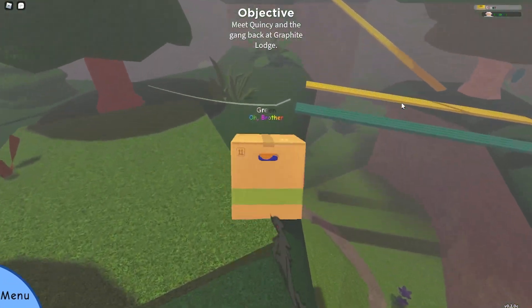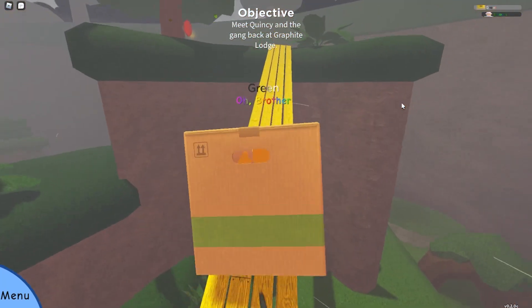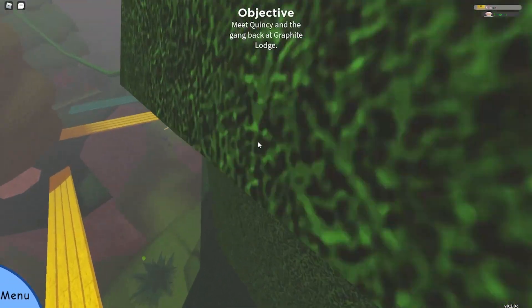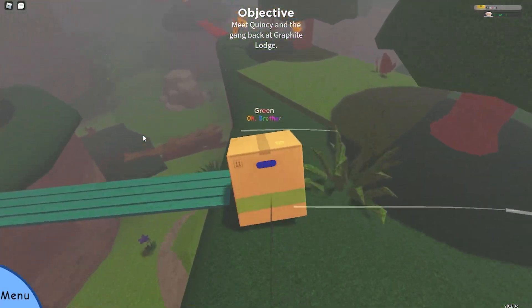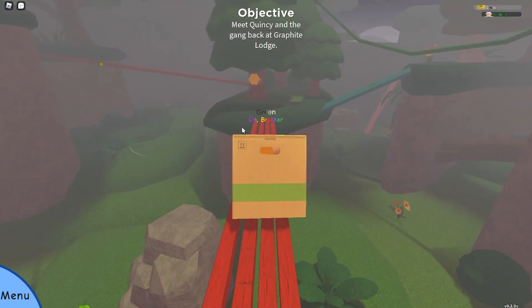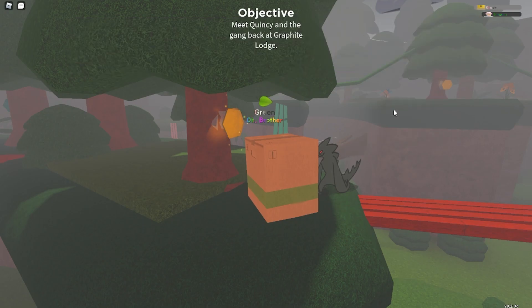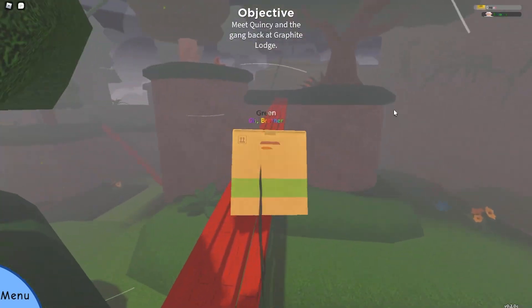Then it'll open up and you can go up here and hit the red button. Once you hit the red button all these bridges will disappear, but once you enter the portal they will reappear when you come back. So open this bridge right here and go over here.